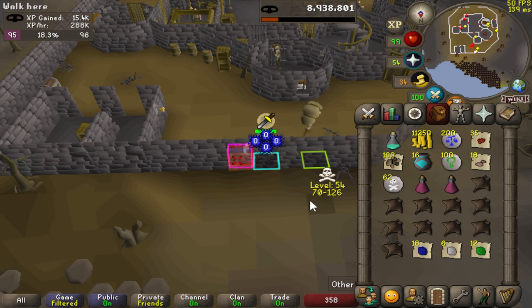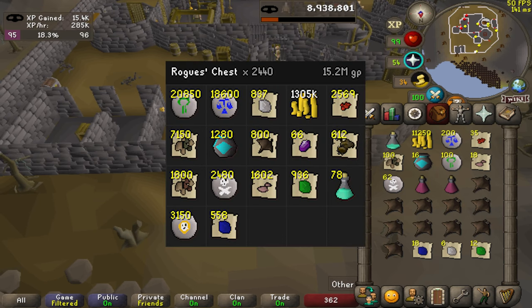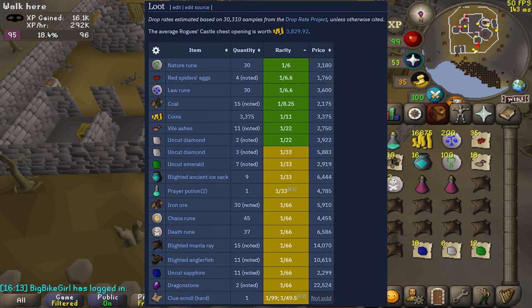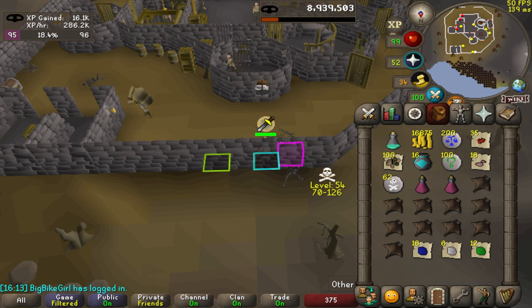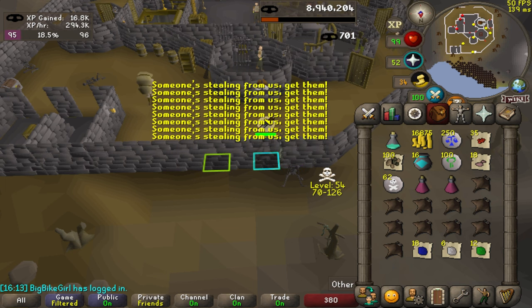Let's talk loot. In my 2,200 chests, I averaged about 6,209 GP per chest. The wiki states that for someone without any of the diaries, you'd be getting about 3,829 per chest. There's no real jackpot piece of loot — it's all just consistent, even money makers.